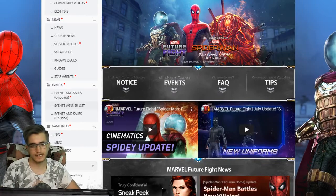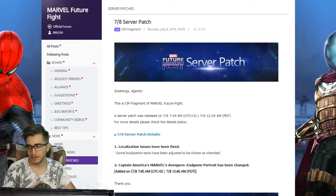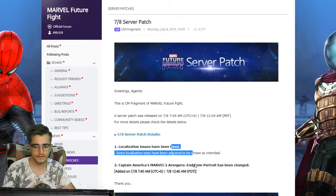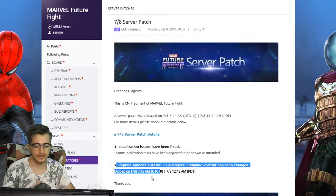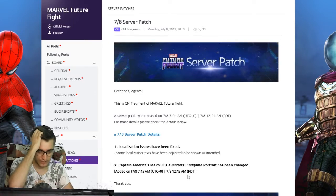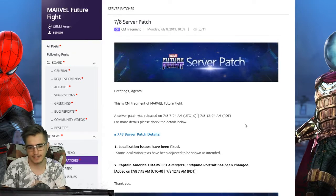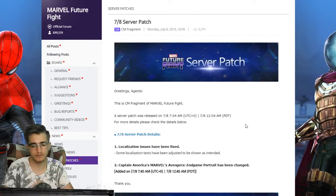Welcome back to GDZ. Today we're catching up with new stuff in game. We just got a server patch which pretty much told us that some text was fixed, but they accidentally showed Captain America's portrait and icon in game. That's why they had to add this patch, and it probably has all the data we need for the new uniform changes for Captain America, Iron Man, and maybe Thor or Hulk.